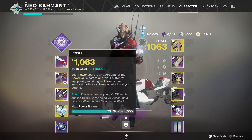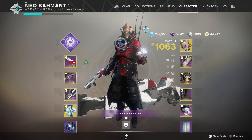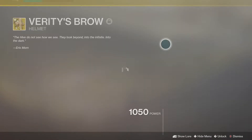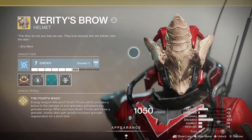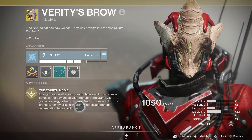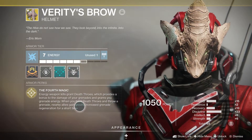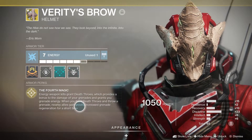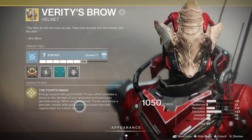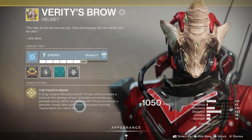You can use any other heavy you want, but who's not using the Falling Guillotine? I'm going to do a two-part to this — this is going to be the bottom tree. The top tree is more potent, but I'm just trying to show you it's just as strong on bottom tree with Devour. So, Verity's Brow: energy weapon kills grant Death Throws. You get Death Throws one through five, and it has a 10-second timer.